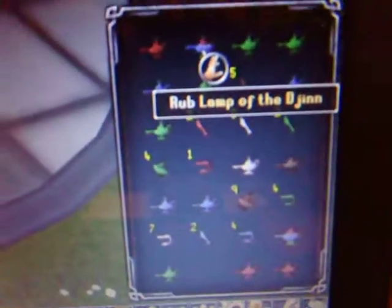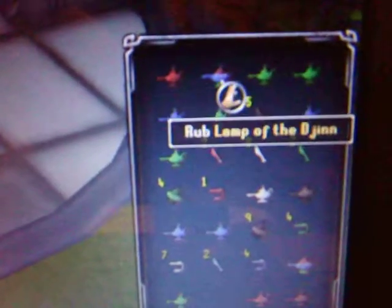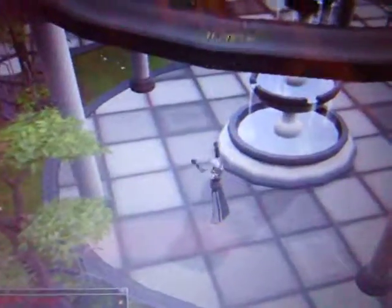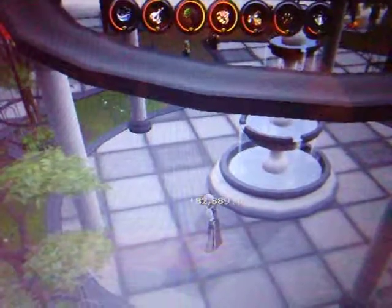Hey guys, let's see what happens when I use the lamp. This is the ultimate lamp — it gives XP in all 25 skills. That is a lot of XP.